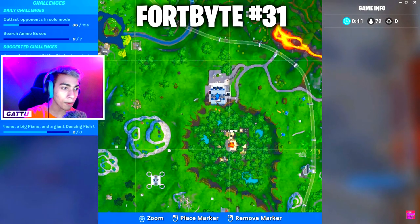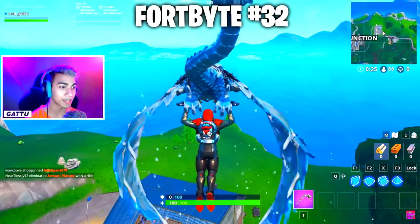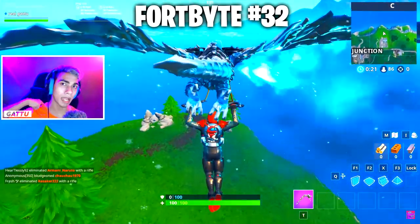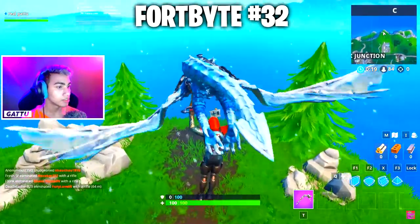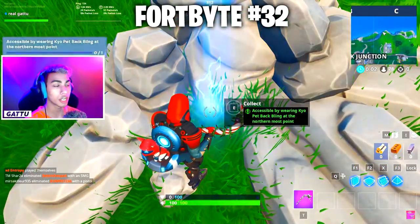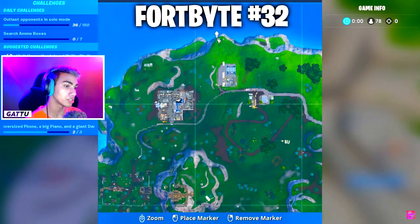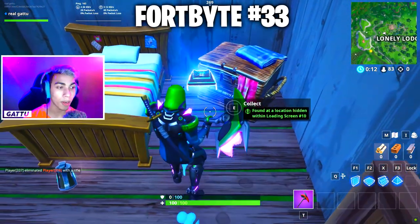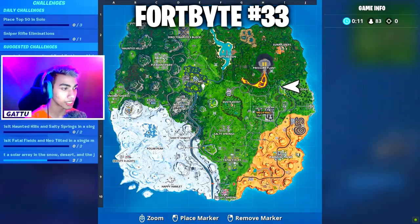Fortbyte number 32 is accessible by wearing the Keopet back bling — unlock it in your battle pass, go to this location next to Junk Junction and find the signpost to collect the Fortbyte. Fortbyte number 33 is found within loading screen 10, at this exact place shown in the video.